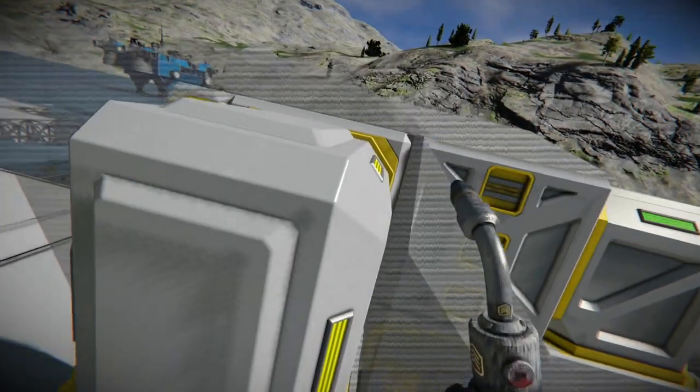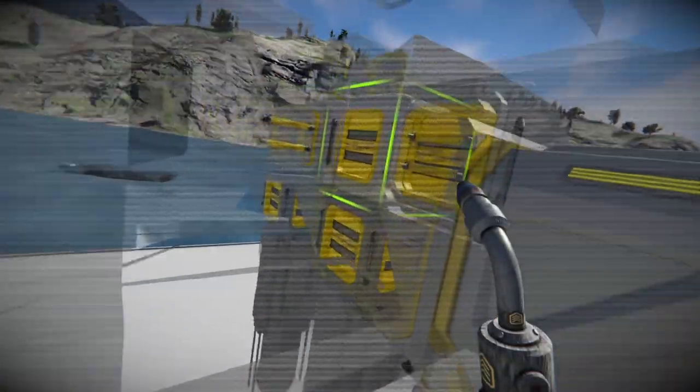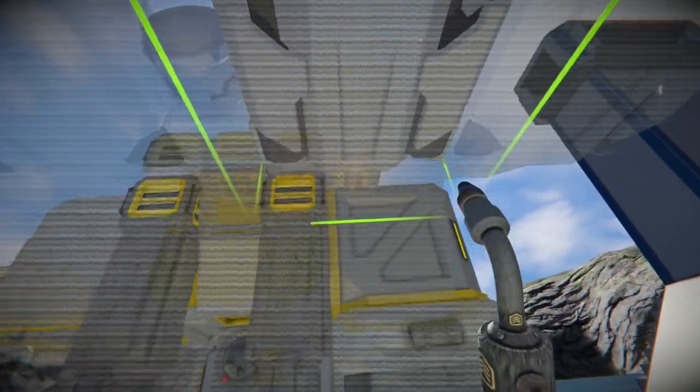These are your large conveyors, which connect your welders to the conveyor blocks. The conveyor blocks are arranged in a specific way to allow the ore to go to one survival kit in the back, which will refine it to steel. Then the forward survival kit is connected again through the large connectors in order to provide those steel plates to be welded.